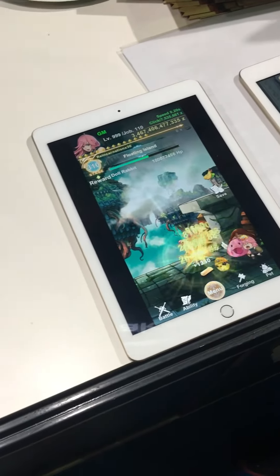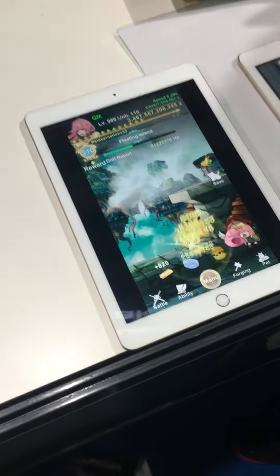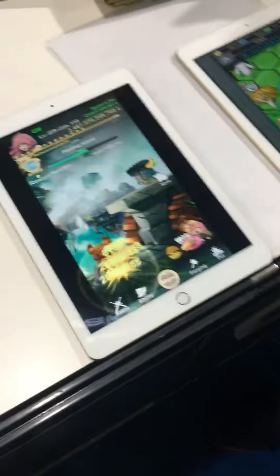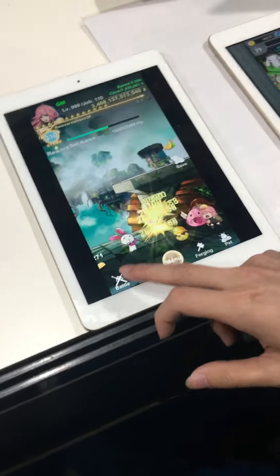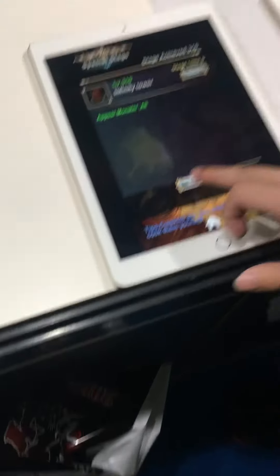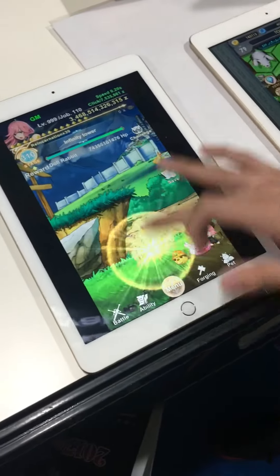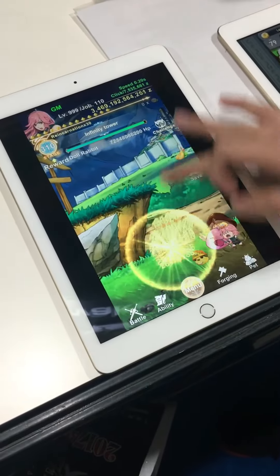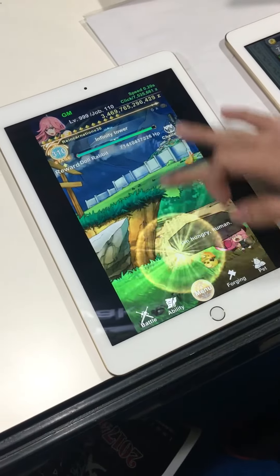Hi everyone, this is Sean Musgrave for Touch Arcade here at the Tokyo Game Show 2017, and we are looking at Smith's Story. This is a kind of an idle tapper — an endless tapper. Very, very cute art style, very anime look to it.